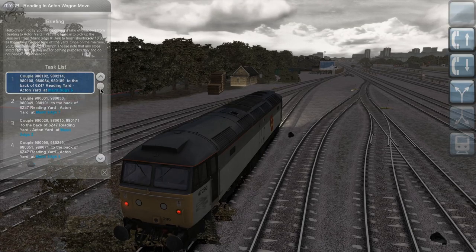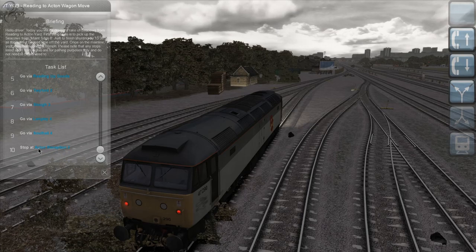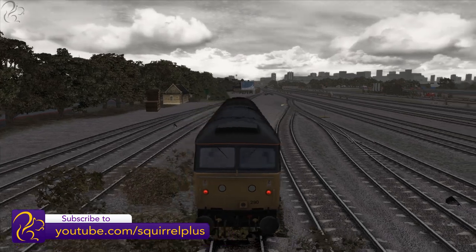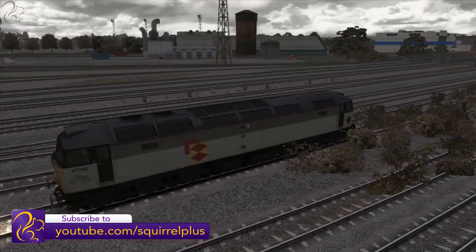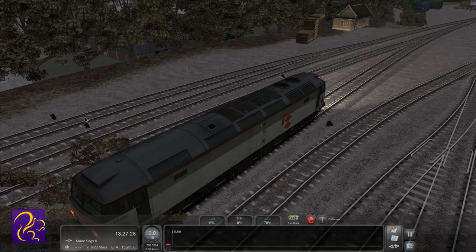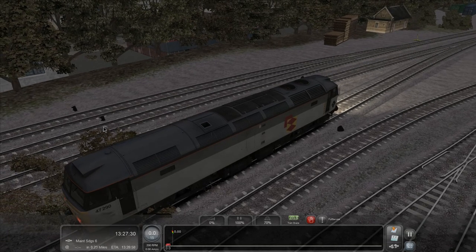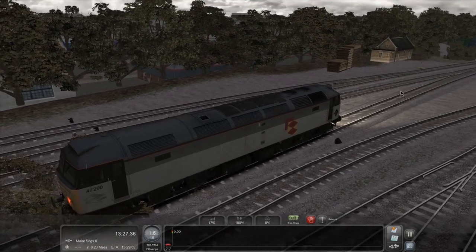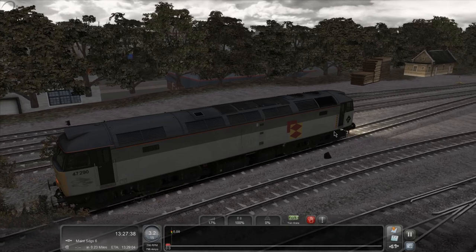We're not timed on this one - it's just pick all this stuff up and then go down to Acton Station. There's a very good reason why I've chosen this route today and I'm going to talk about that as I start to move around and change signals. Let's bring the display up, release the brakes and get moving. 15 mile an hour limit - we need to pull forward and change these points.